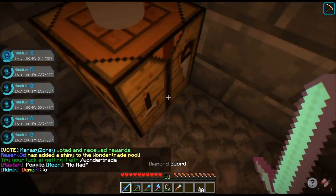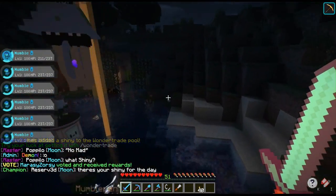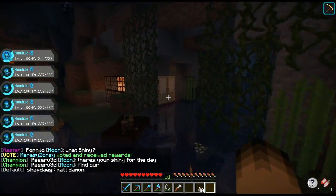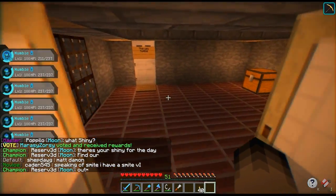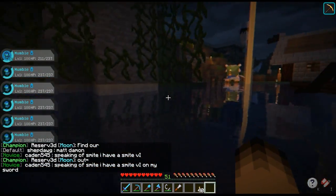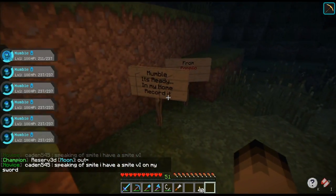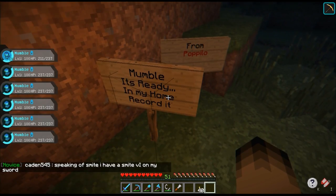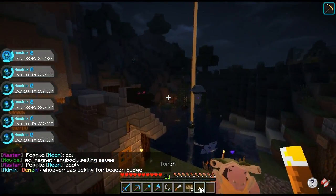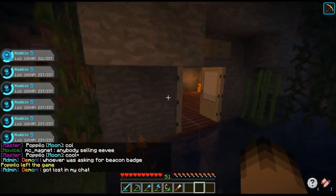Someone gave me the good idea — I think it was Fluffy — to make everyone on the server be my slave for the day and have them all mine out that place, which I should have done. That would have been very helpful, but maybe next time. Anyways, let me show you the signs before I go do that. Pop Pillow left us some more signs: 'Mumble, it's ready in my home. Record it.' Okay, well let's go record it. You guys know what it is — it's probably some more parkour. Let's do it.